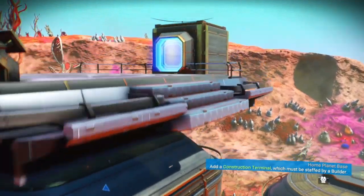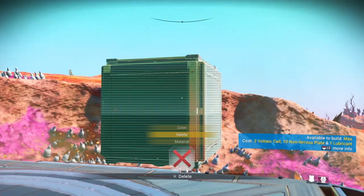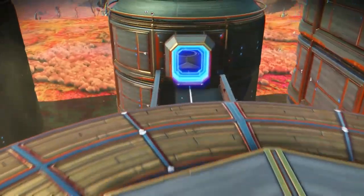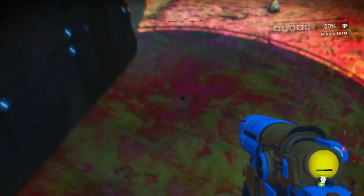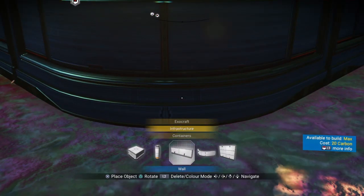To get your landing pad to float, just delete the items you used to place it — and voila, she's floating. You can have it float as high as you want. What I like to do is add those pillars to make it look a little nicer. I found the pipe works best for this — unfortunately the corner post isn't allowed in normal mode.